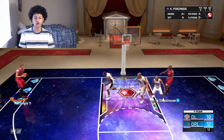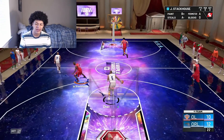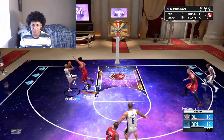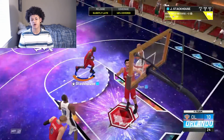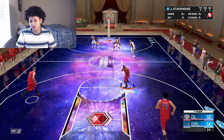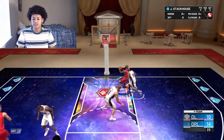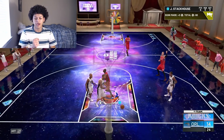Porzingis in the corner - please Porzingis we need it. In and out - that's just the story of NBA 2K20, missing so many shots. Then that one goes in - oh my goodness. Come on 2K, that is some bogus. We're going to attack the paint though, Stackhouse all the way with the dunk. We got the points, we just need three more assists.